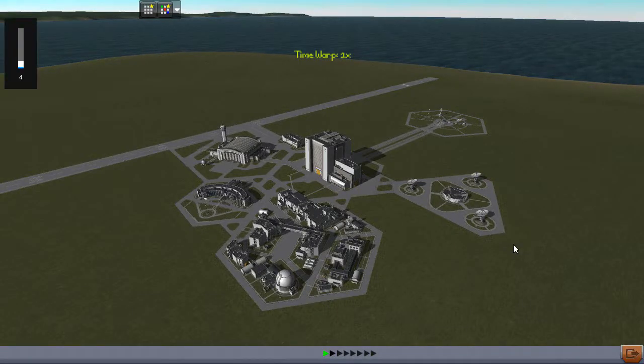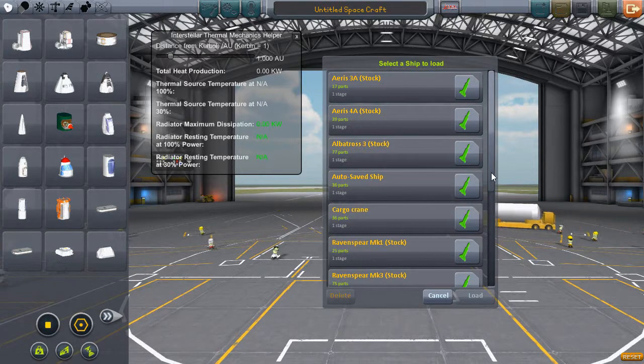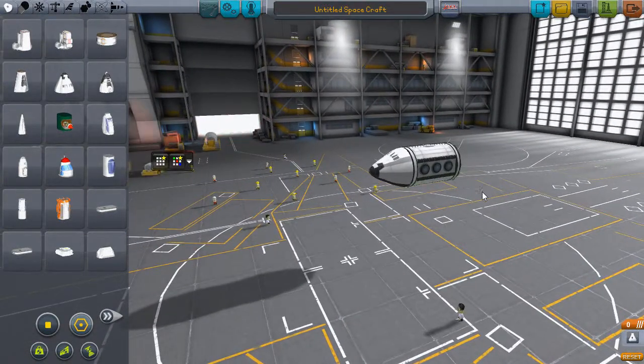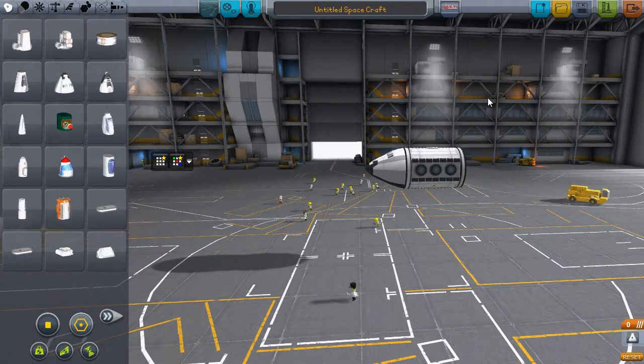If we don't bring it back in one piece, it will be a mission failed and we have to start over. Today's mission is just a little test — we have to bring this item, a craft — let's say it's a lander that landed from Duna or something — from the runway all the way to the launch pad. Basically like a test.